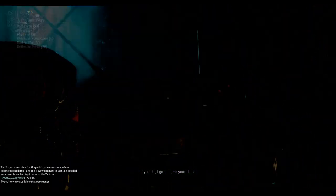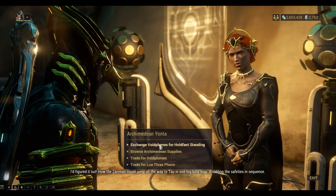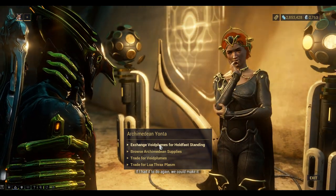I'm going to fast travel to Archimedean Yonter. I figured it out — how the Xaroman could jump all the way to Tau in one big bold leap, disabling the safeties in sequence. If I had it to do again, we could make it.